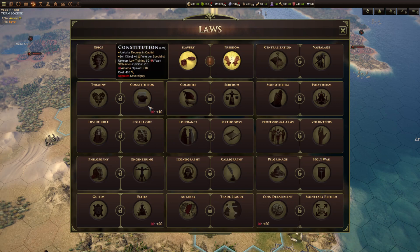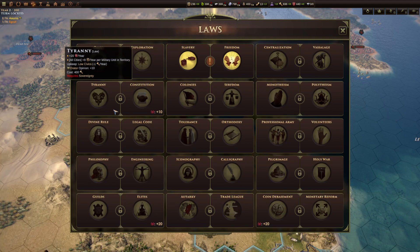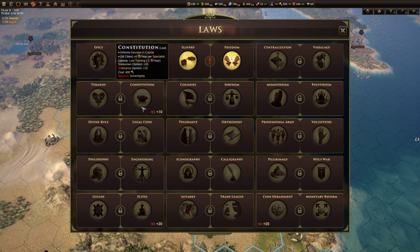Tyranny versus constitution. Most people take constitution, but I very much favor tyranny. Tyranny gives you extra 20 training per year and every military unit in your territory gives you 8 money per year, which effectively makes military units pay for themselves. Constitution gives you a lesser amount of gold per specialist, which can be better for a peaceful specialist-heavy economy, and it also unlocks decrees in the capital — a project giving extra orders as a one-off.